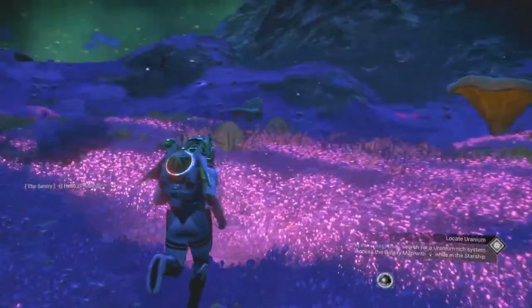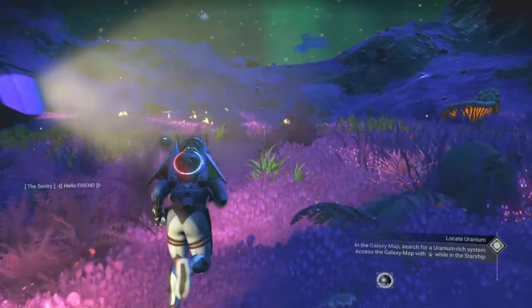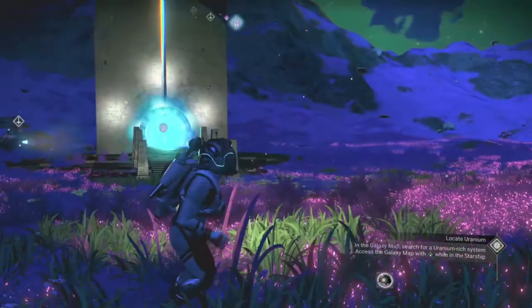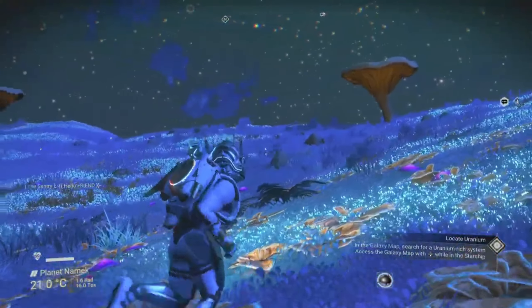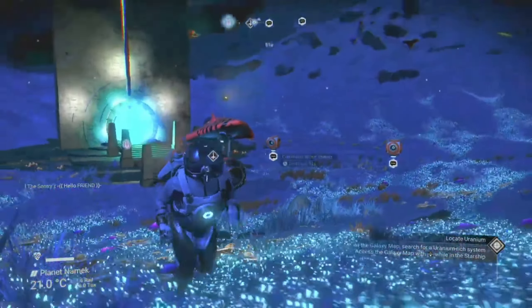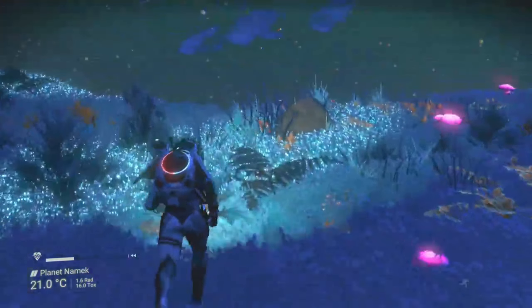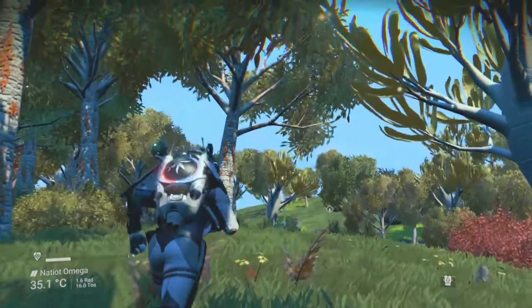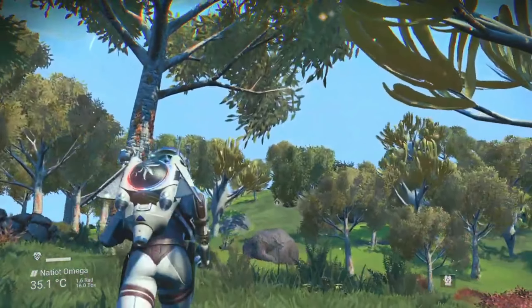What's going on guys, Bunks here and welcome back to the channel. Today I'm going to be giving you the portal coordinates to 5 insanely beautiful paradise planets in the Eastern Time galaxy, which is also dubbed the paradise galaxy due to the fact that it is much more stacked full of lush and paradise planets compared to the other No Man's Sky galaxies. Each of these paradise planets are totally unique and all of them have completely different colours, and finally one of them is very earth-like.